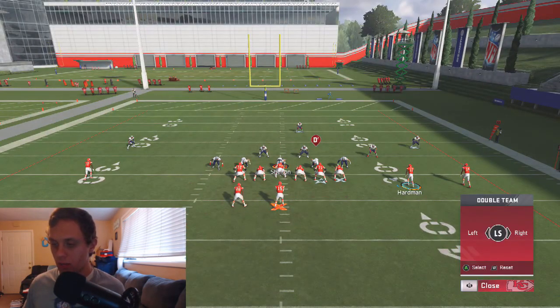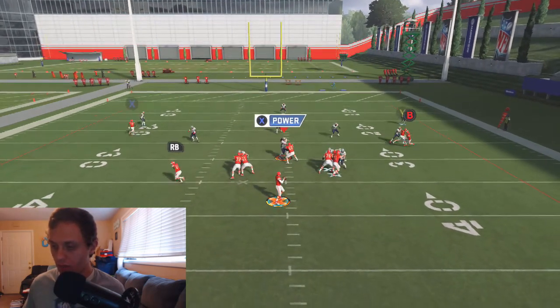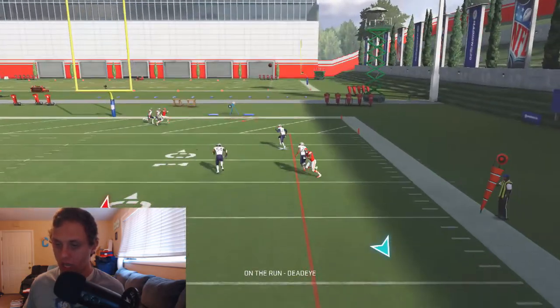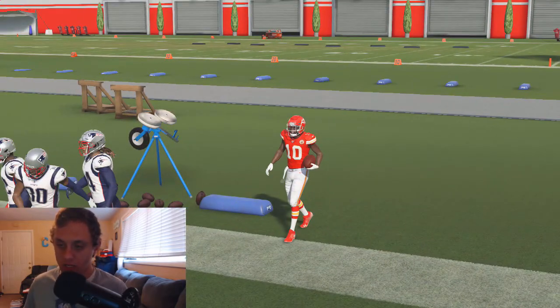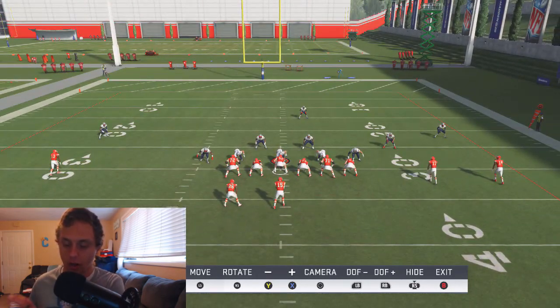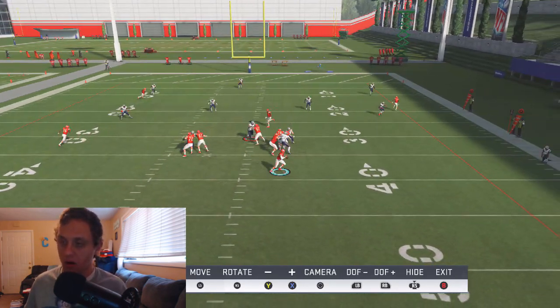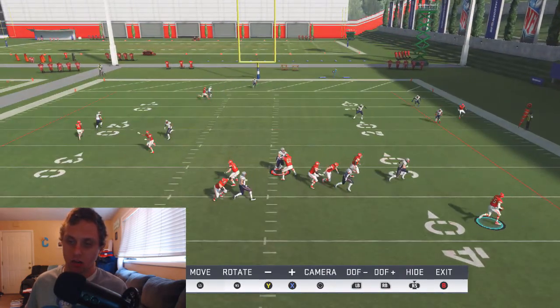So we're going to double team this guy and slide his direction so we can roll out. Even if it was a contain, it doesn't matter. We get a tough animation, but you can still see we get the one-play touchdown anyway. In this play I want to go into instant replay real fast before we go into glitching out the deep half, because it's important to understand exactly what's going on here — this outside third matches when it really shouldn't.